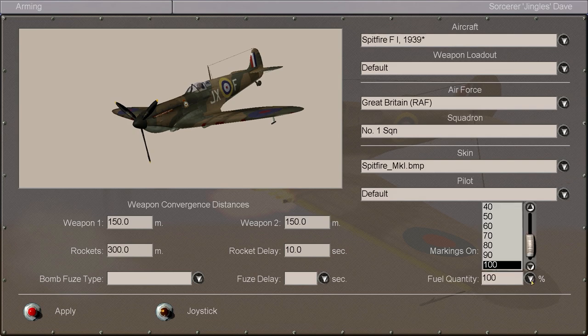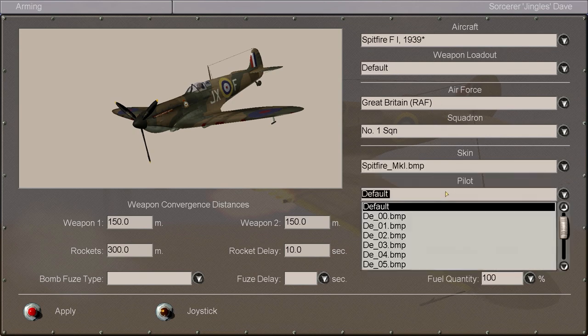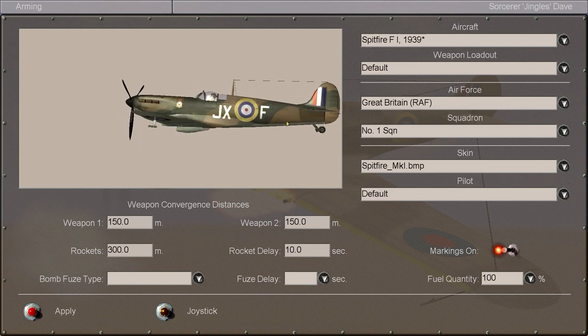Because I'm in charge of Yellow Section now, I get to choose weapon loadout. Unfortunately this bit only has the choice of default and empty, so there's nothing to choose from there per se. We also get the choice of fuel quantity, which is actually kind of a big deal. Because the less fuel you have in your aircraft, the lighter and more nimble it is and the better performance it has — but obviously the less fuel you've got, the shorter you're able to stay in the air.